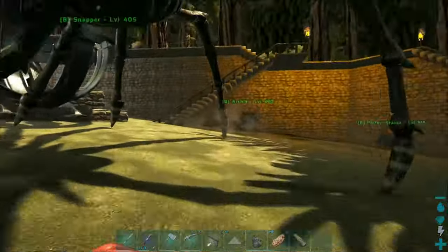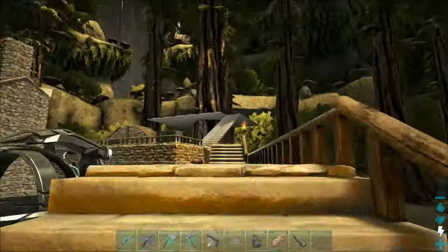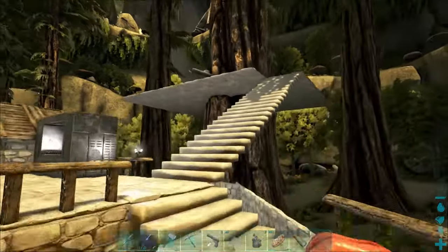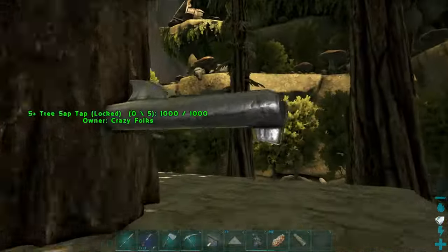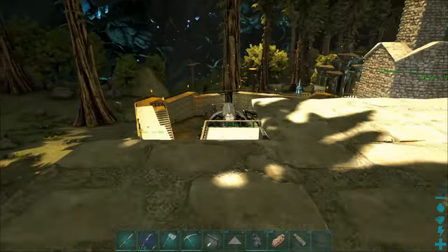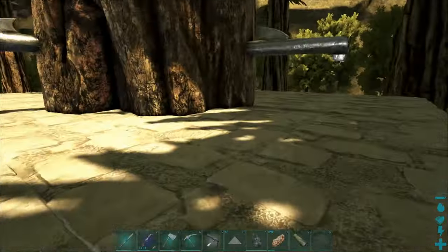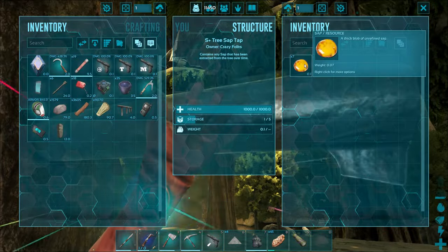The reason is you have to snap the taps pretty high. Luckily I've got one in the back here and I built up a little ramp to a kind of homemade S+ platform. I've put some taps here — these are S+ taps, but any tree sap taps should work up here as well. Without S+, you're going to need a lot of pillar support to get around these trees.